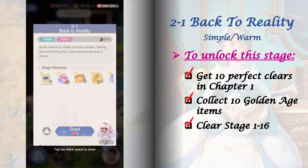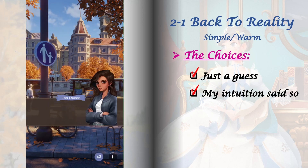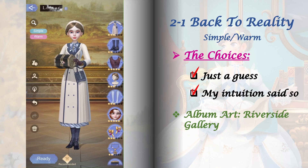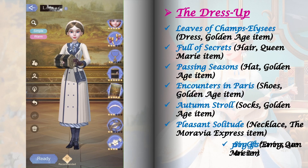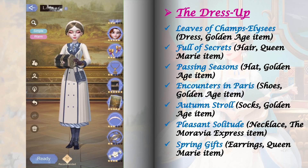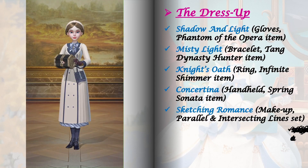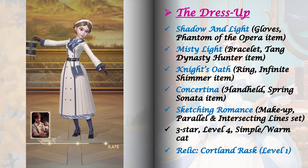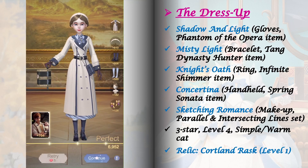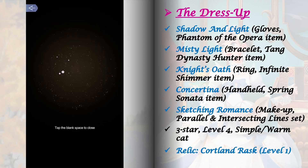Stage 2-1 has only one set of choices that does not affect future stages or increase companion goodwills, so we can focus on winning the dress up. Here are the items I used to get that perfect score. For the relic, I'm using Courtland Rusk level 1. Clearing the stage will also unlock the album art Riverside Gallery.